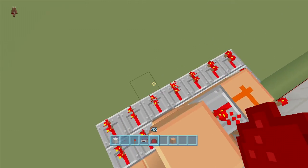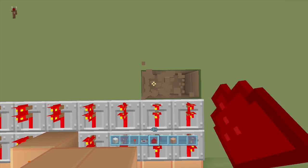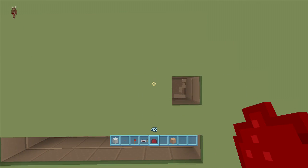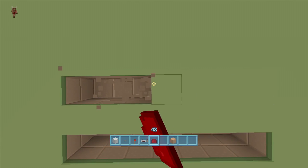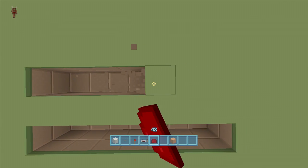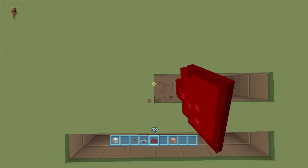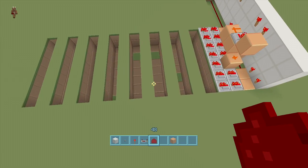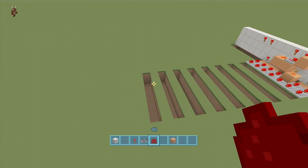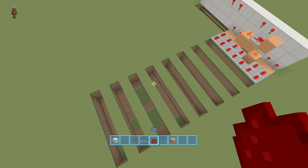My word is eight letters long — redstone. We're going to dig down two in front of these repeaters and spell out the word. So dig down two for each letter: r, e, d, s, t, o, n, e. That's redstone right there — eight blocks long: 1, 2, 3, 4, 5, 6, 7, 8. That's r-e-d-s-t-o-n-e.